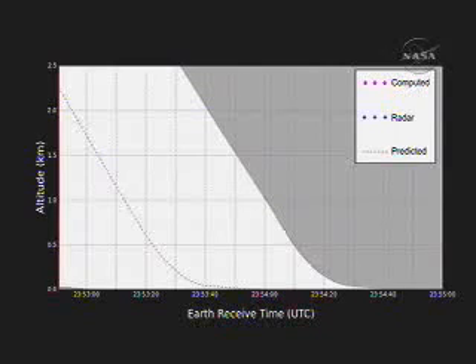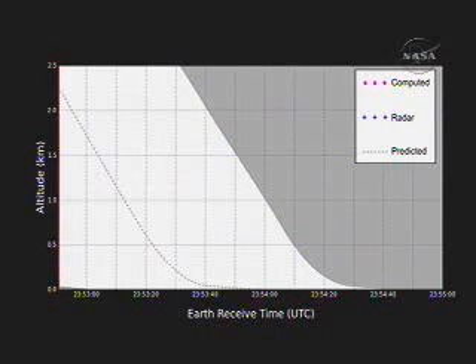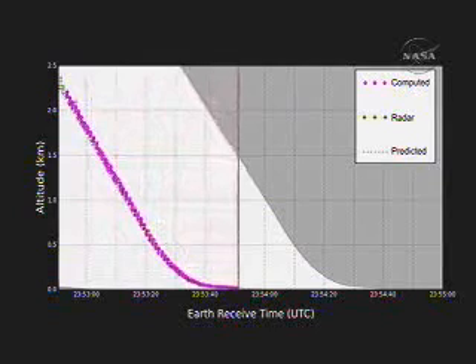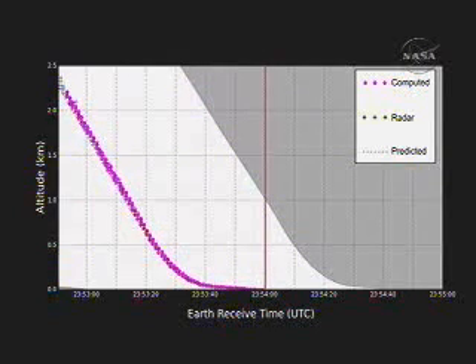As soon as we deploy our parachute, we will switch to 32 kilobit per second transmission mode on Phoenix. When we do that, instead of getting raw data back at Earth, we're actually getting true telemetry. In that data is going to be a set of altitude and velocity measurements from the lander itself, and we'll be plotting that in real time. What we want to make sure happens is that the lander stays within the white corridor as the predicts show here.